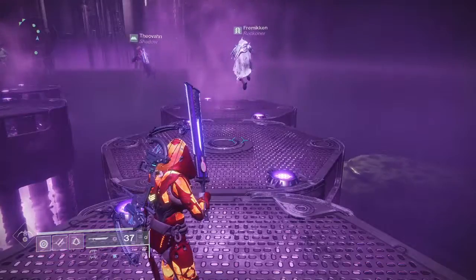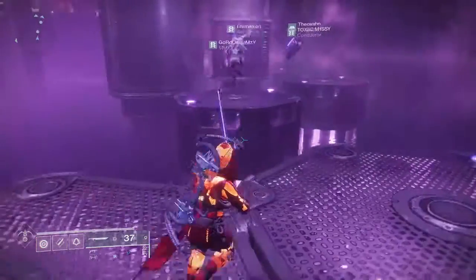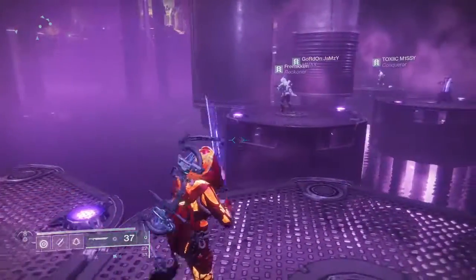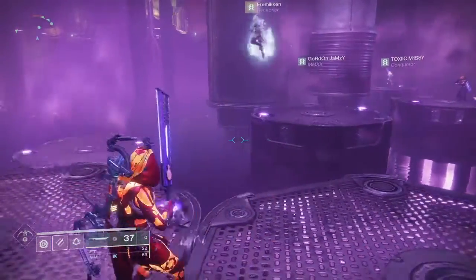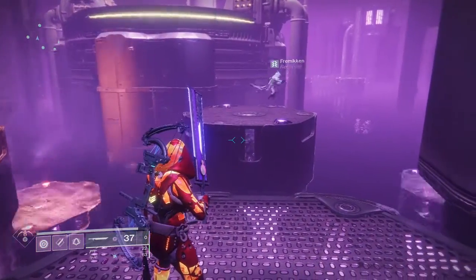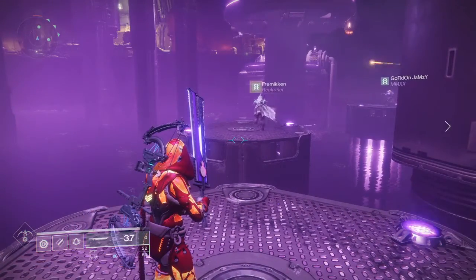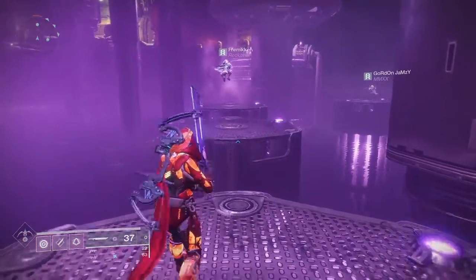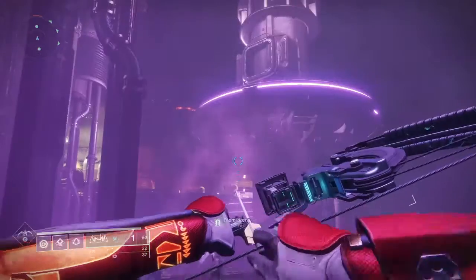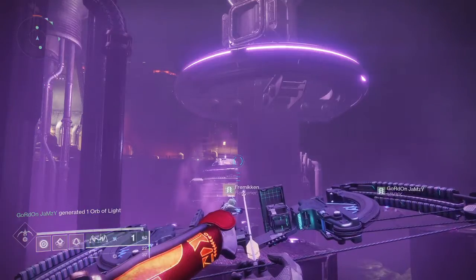For this next one it's going to be follow the leader again, except the person in the fourth position is going to split off once they get to there — splitting off to the left side. Once you get all three of your left-side people on the left, then the left side is going to stop and the right-side team will continue forward.